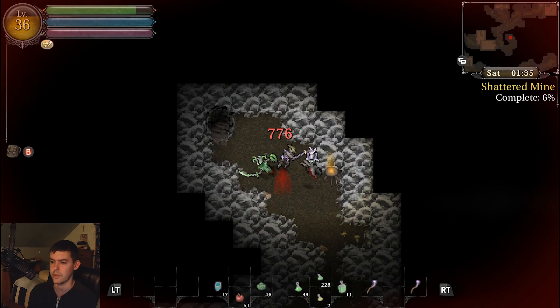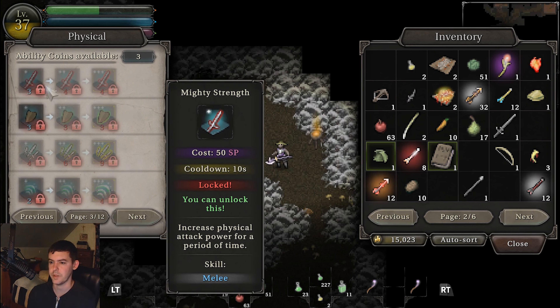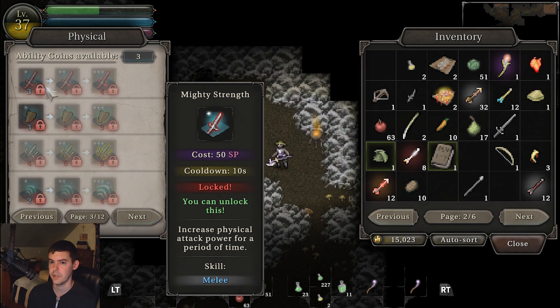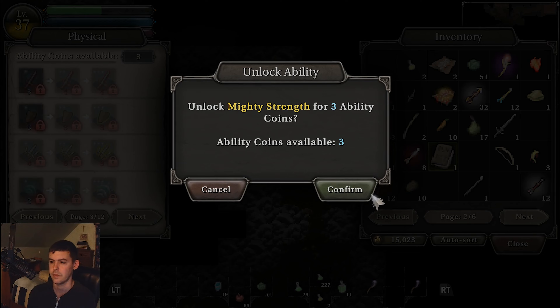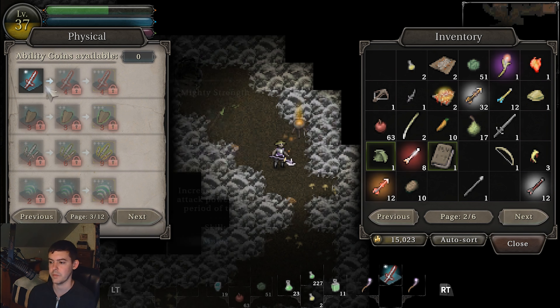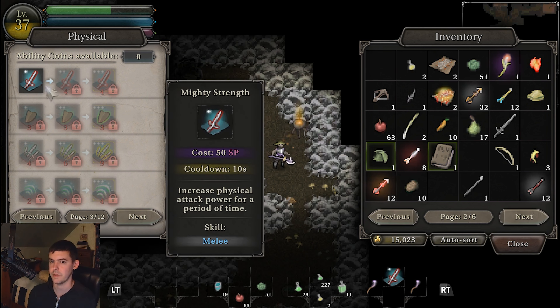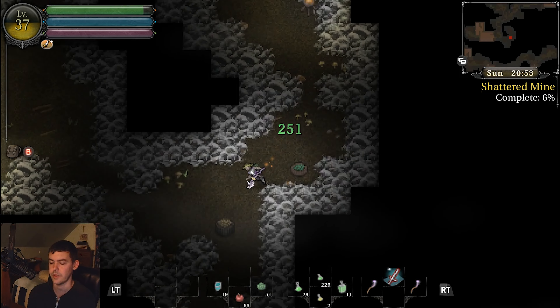Increased physical attack power for a period of time. I'm going to unlock Mighty Strength - it costs 50 skill points, which is that purple bar. After unlocking it, I'm going to press R2 and tap Y, and I could use it every 10 seconds. Very cool.